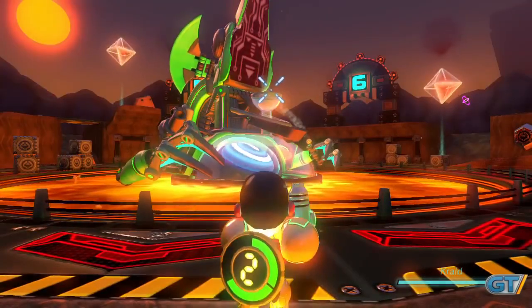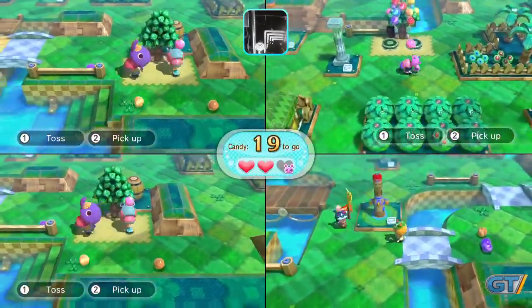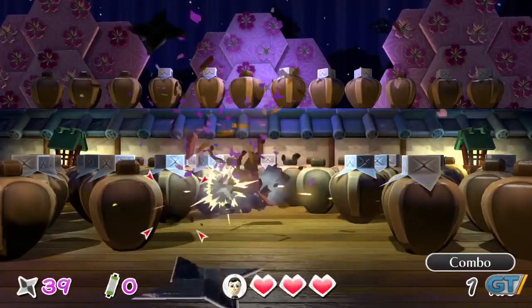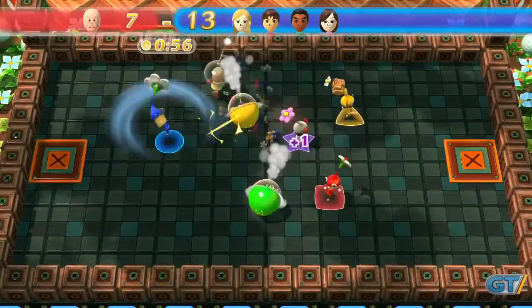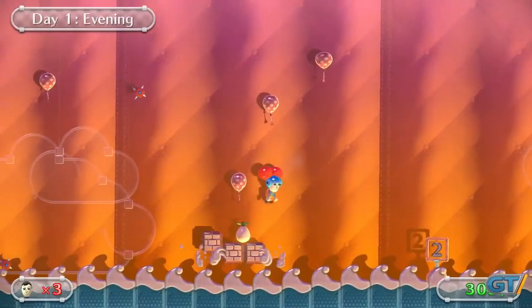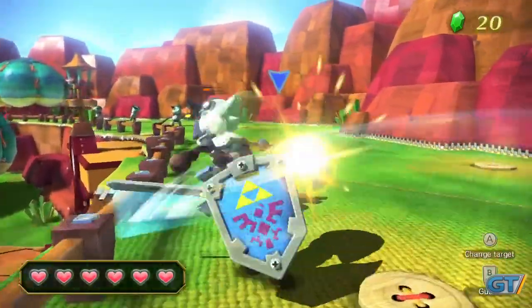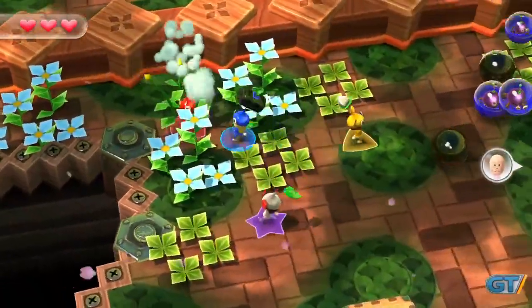It's hard to see Nintendo Land becoming anywhere near the sensation that Wii Sports was. It requires too much equipment for the modes that last, and the rest can be quickly milked of their entertainment value. It proves that Nintendo is capable of creating addicting dollar games, but at $60 it's not priced to sell. As a pack-in for the deluxe version of the console, it's a nice extra that shows what the Wii U is capable of.